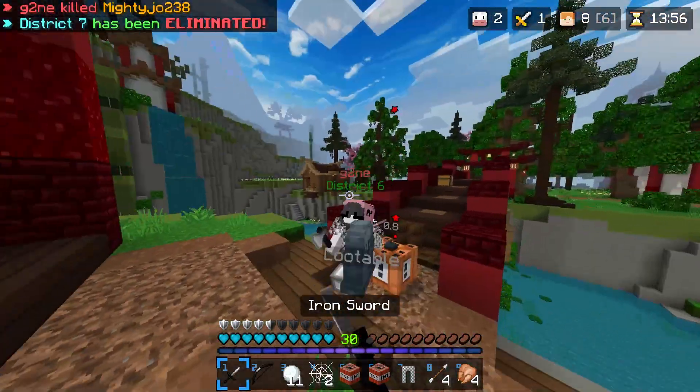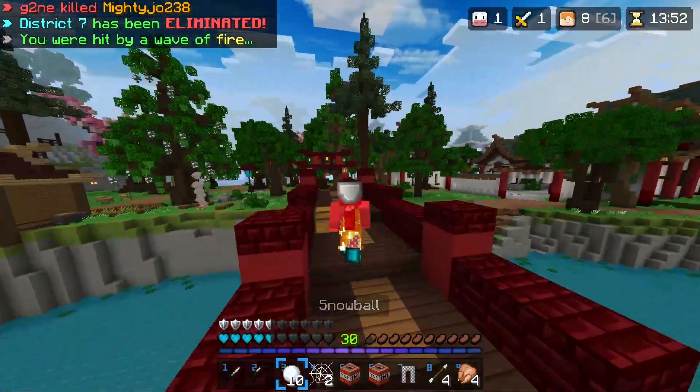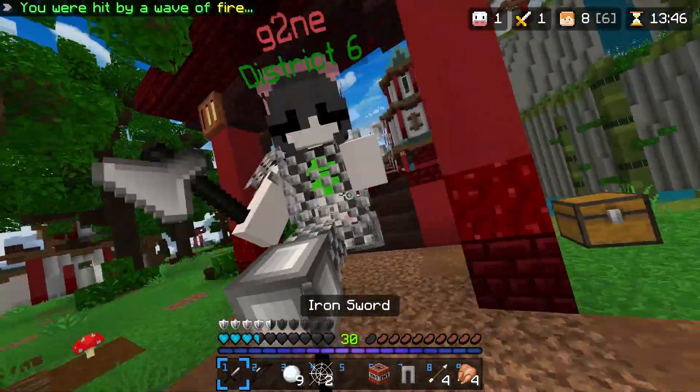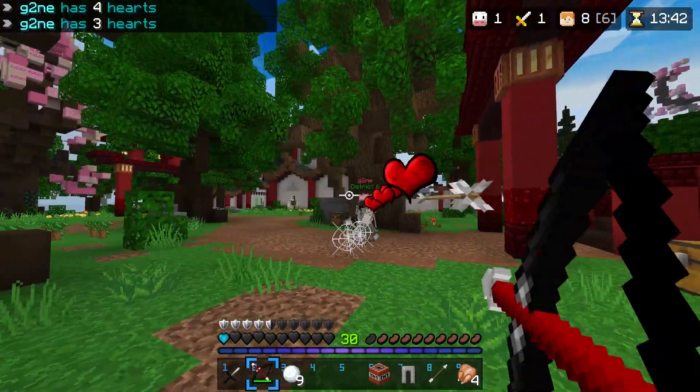The second reason you want to use webs is when you're either low health from a fight or fighting an opponent more geared than you. If you can get the opponent into a spot where you can lift them into the air and place a web underneath them, this will allow you to either bow them or get some distance so that you don't end up dying from the fight.